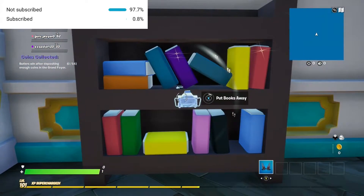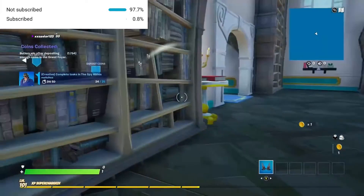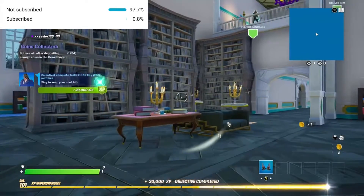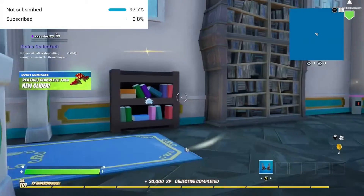Alright, so it should be one of the blue boxes right there — you just click whatever you're on and it should show a keybind. So there are 25 of these you got to do, and you also get some additional XP for it. For example, I got 20k XP and I got the glider.